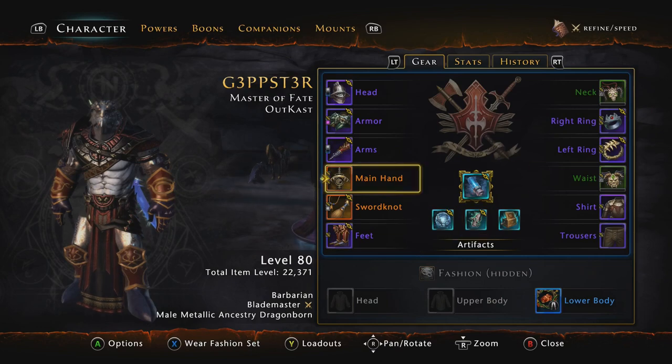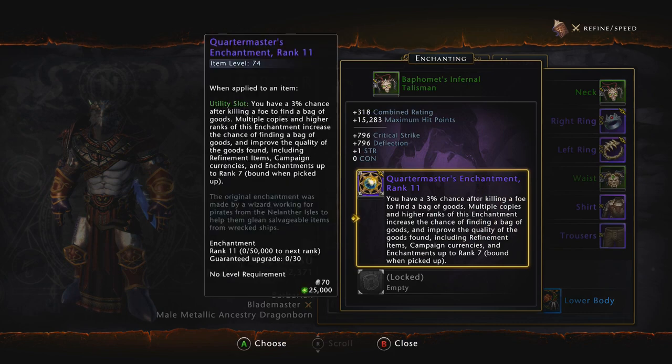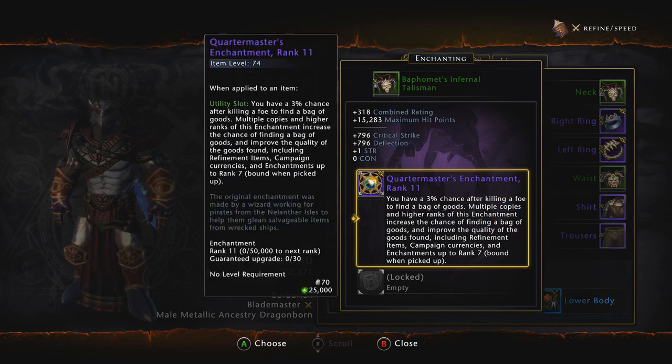As you can see here — Fate Blessings, Quarter Masters. For those who don't know what Quarter Masters do: when you kill an enemy you have an X percent chance of receiving a bag of goods. Obviously the more Quarter Masters you have, the higher your chance of gaining a bag of goods. These bags can give you enchantments up to rank seven, bound and pickup.